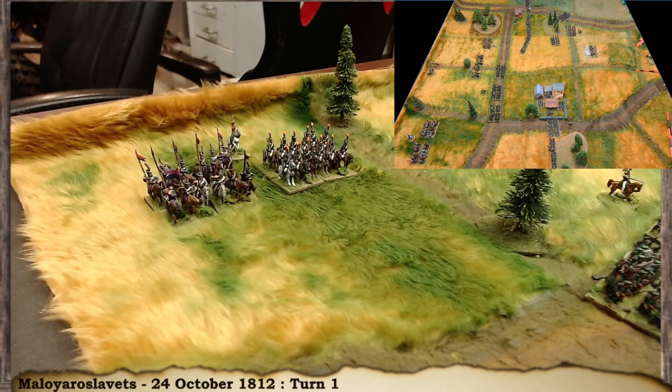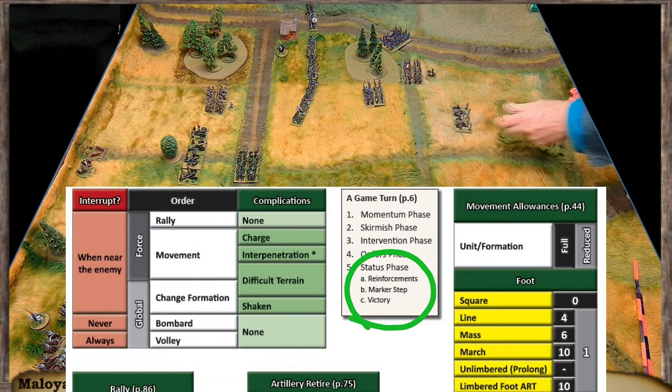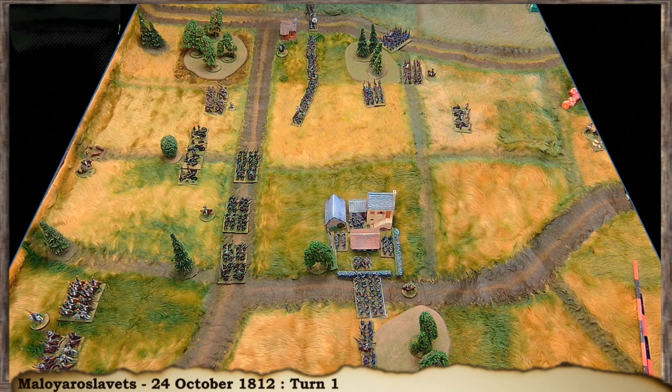The French still have their dragoons in reserve — next turn they'll roll two dice for them, which will be interesting. The rest of the status phase covers the marker step: removing smoke and any other markers from the table. Checking for victory — nobody has lost a unit or the town yet, so that's the end of turn one. Please let me know if I've made any mistakes and I'll have turn two up next, where things start to get interesting.